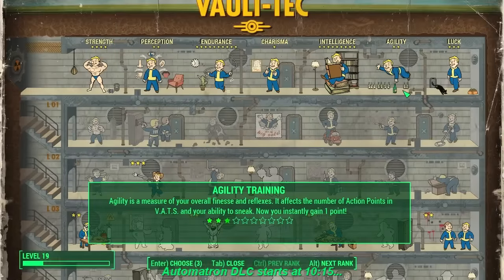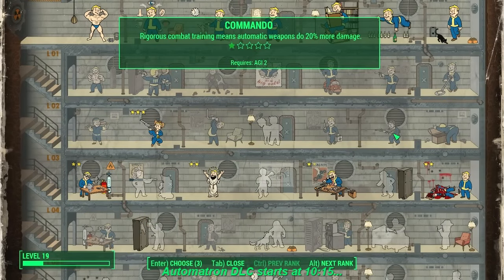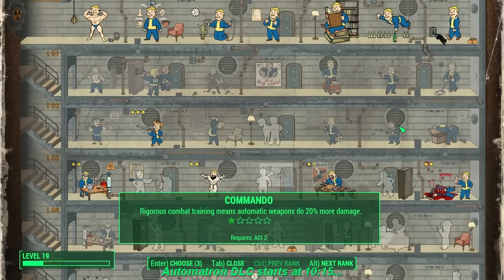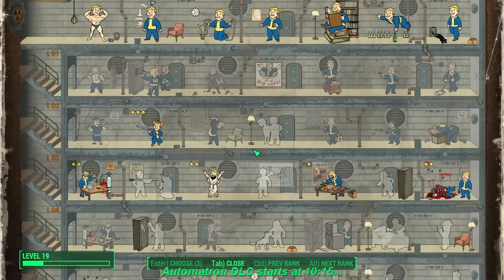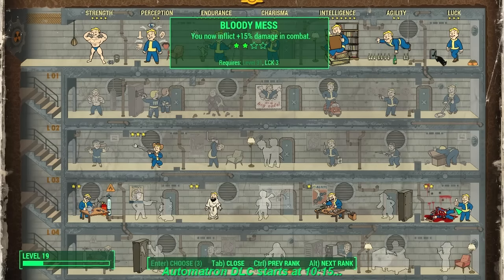I have barely anything in Agility. I used the special book found beneath Shaun's crib in Sanctuary to get Agility up to 2. That's just to give anybody following this walkthrough some options so you could go either Commando or Rifleman. I decided to go Rifleman because I'm already doing a Commando build — a power armor Commando build — with my survival beta walkthrough over on my other channel, Major Slack Videos. So this is a Rifleman build, no melee, just Rifleman.